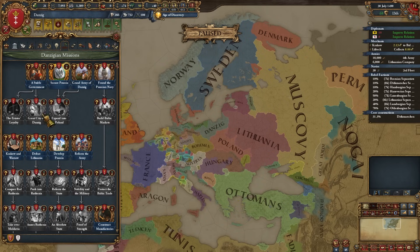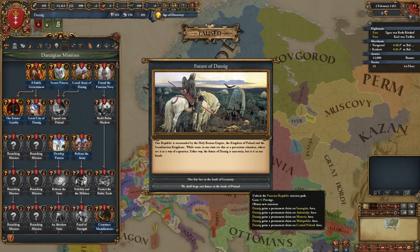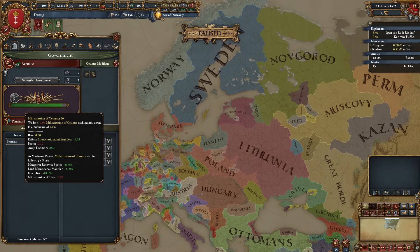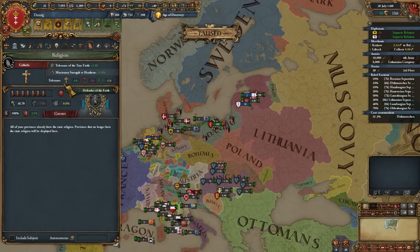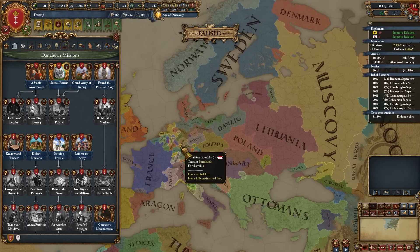Since I already completed my Teutonic missions, the new Danzig missions on top are essentially extra missions. Most importantly, where you unlock the future of Danzig, you can actually become a Prussian militarization republic - with militarization the same as Prussia - and this can be done even without admin tech 10, which you normally need to form Prussia, and without changing your religion.